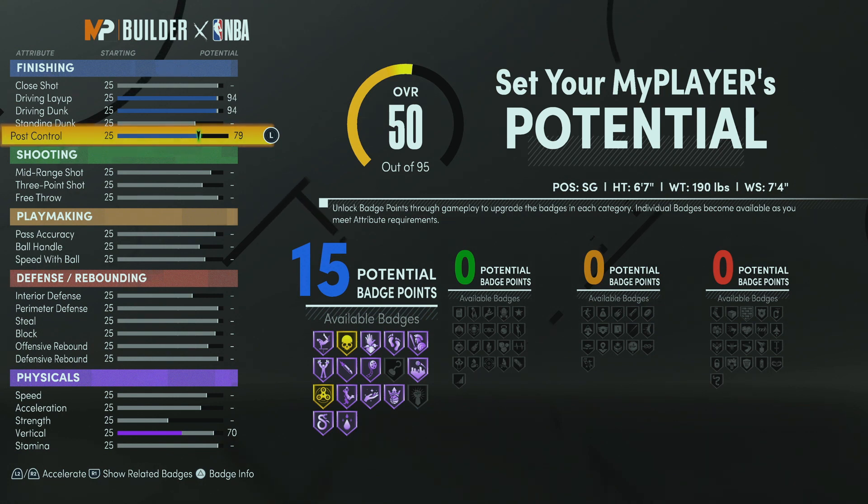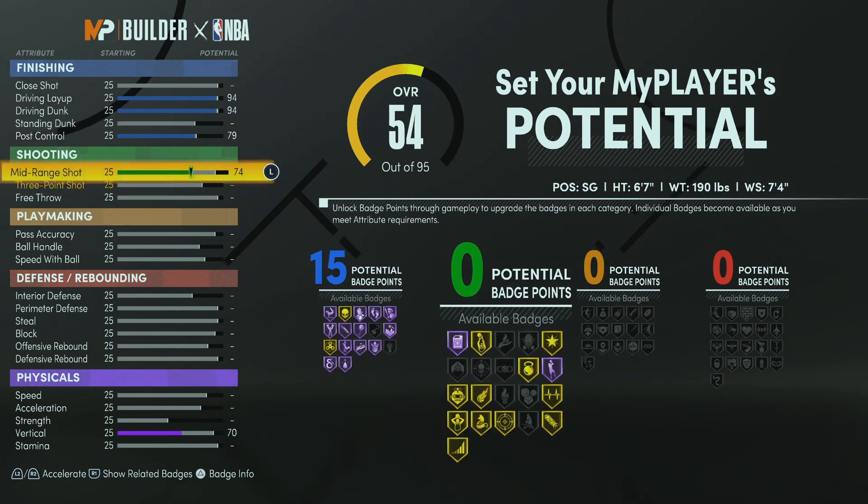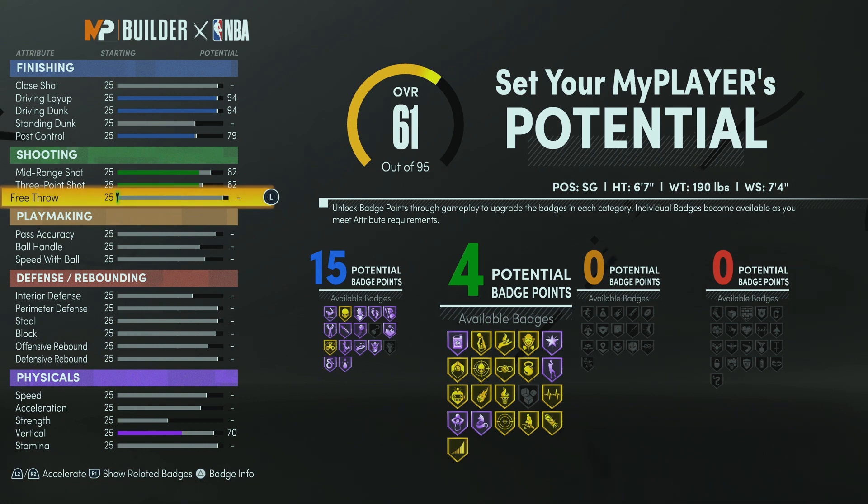We're going to get right into the shooting, because it can't be James Harden if it can't shoot. It ain't exactly James Harden, but when 2K says it's a build, I'm going to just rock with it. We're going with an 82 for the mid-range and 82 for the three-point. Then we're going to go with a 94 for the free throw. You already know this build is going to be great in the rec, because the number one secret of the rec is make sure you put on a high free throw — free throws will lose you games in the rec.